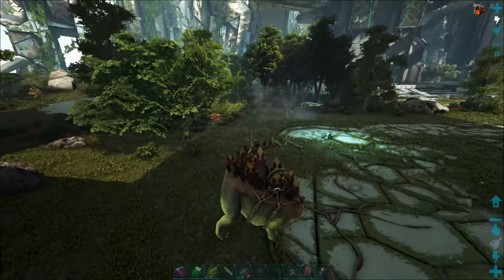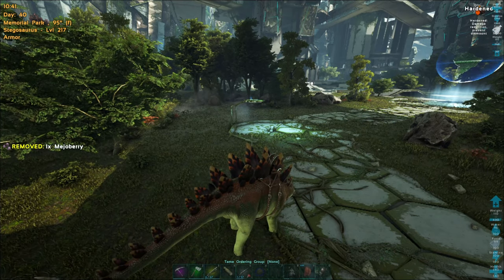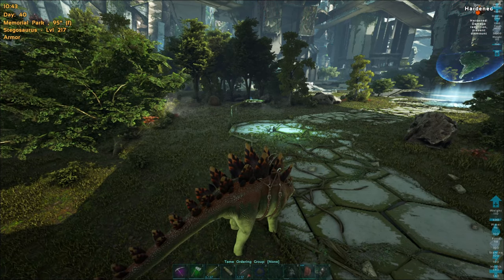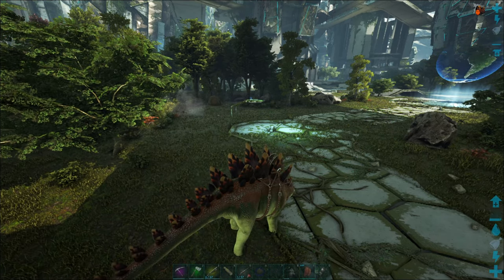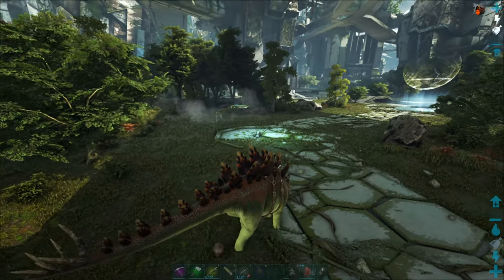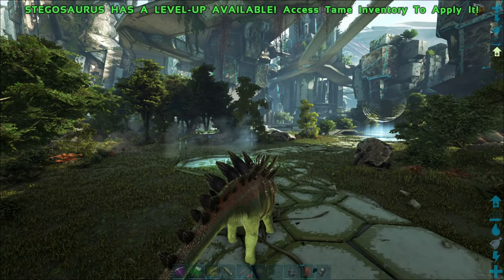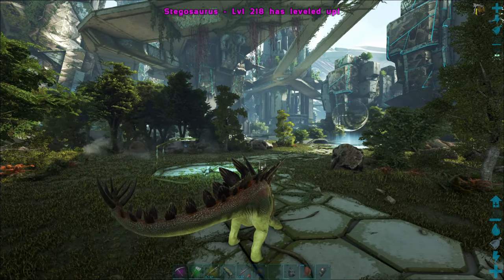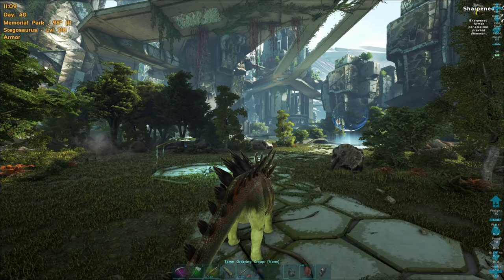The spines on his back look cool. So how do we change modes? If you look at the top right up there, we're on the hardened mode — he gets damage reduction and prevent dismount. So I guess in something like Pelagornis, we can't get knocked off anymore. There's hardened plate mode, heavy plate mode, and sharpened plate mode. How do we change the modes? Okay, here we go — so there are the different modes. Let's put it into damage. So the mode we have it on now is sharpened — you get armor penetration and it prevents dismount. Everything prevents dismount, I guess.